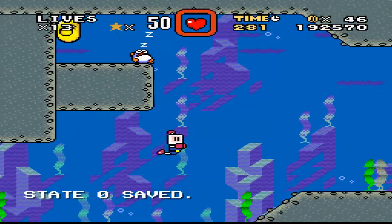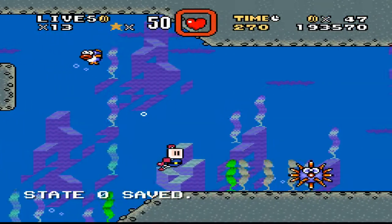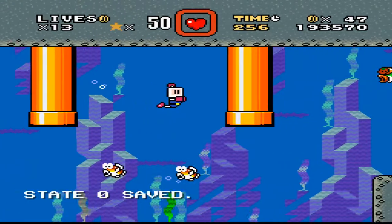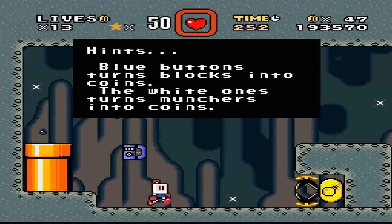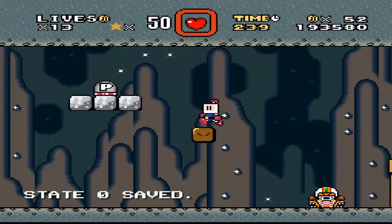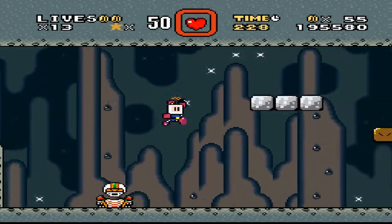I won't bother collecting that because I've already got the health. And I very much doubt that this level will have any stronger power ups. Blue buttons turn blocks into coins, the white ones turn monkeys into coins. Have you got a white one here? Yes we have!